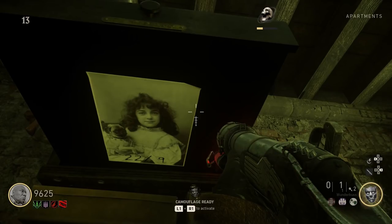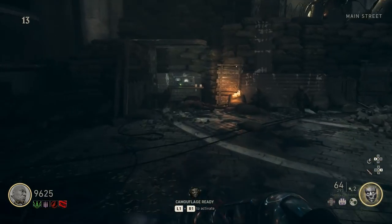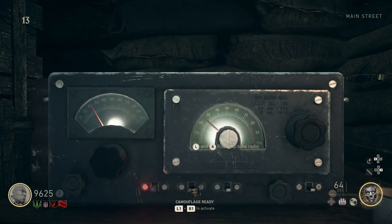Go into this room and shoot the cash register, and you'll see a picture pop out. This one says 229 on the bottom. That is going to be the frequency that you're going to want to put into the radio.